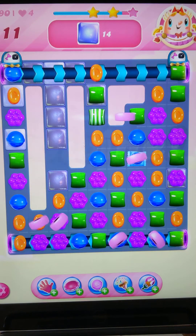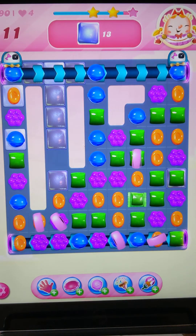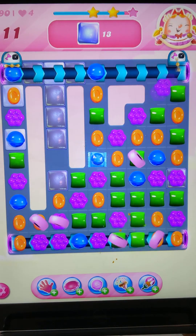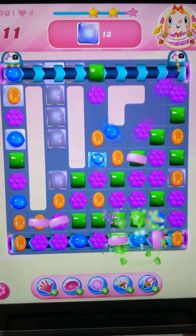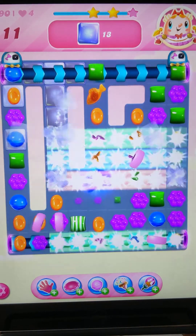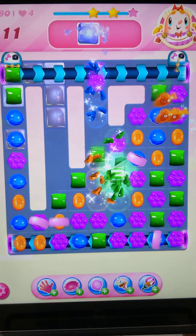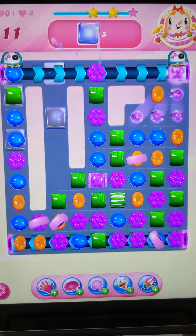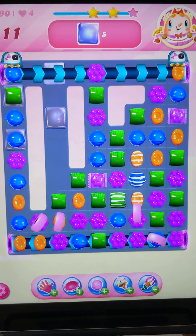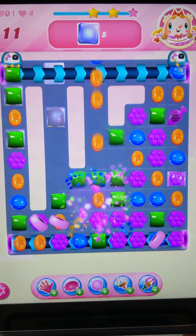We're not doing too badly — we've got 11 moves and we only need to clear 14 more jellies. Hopefully these two will go left which will clear this row. The fish helped out there clearing a few of them. We've got five jellies left and 11 moves — that's good.